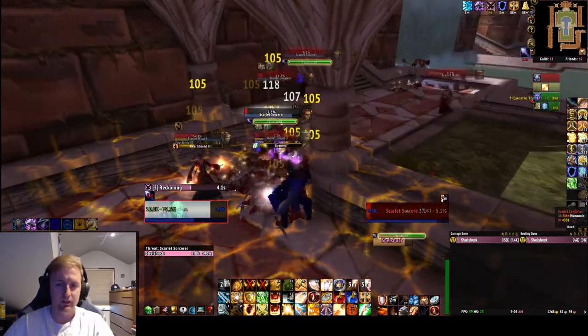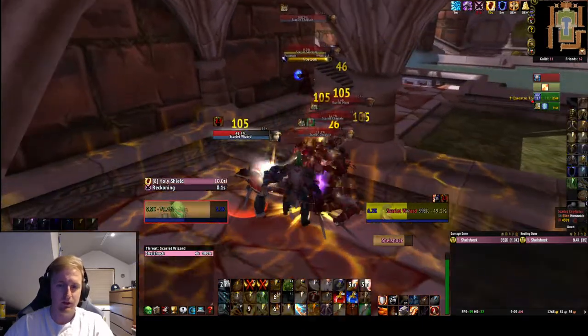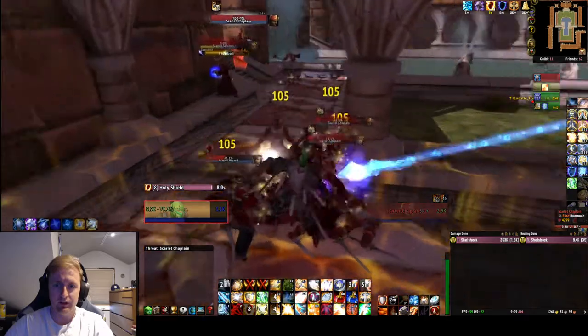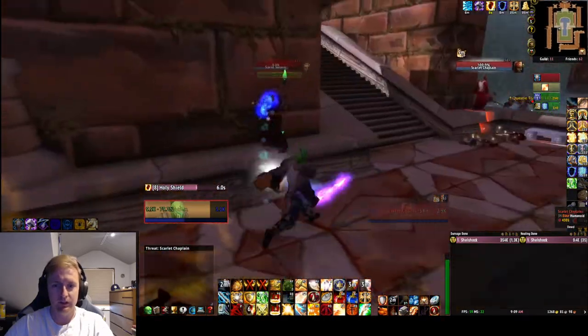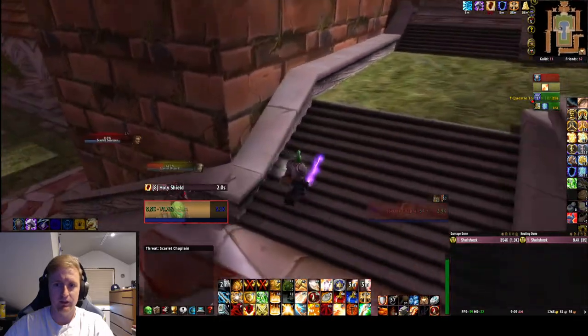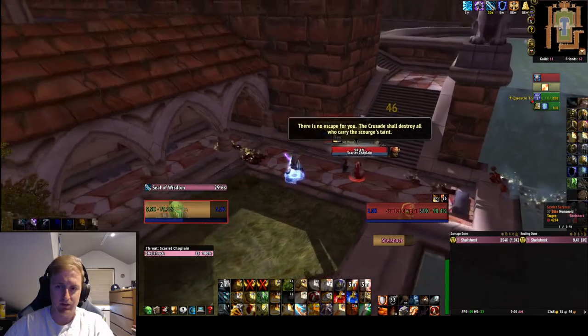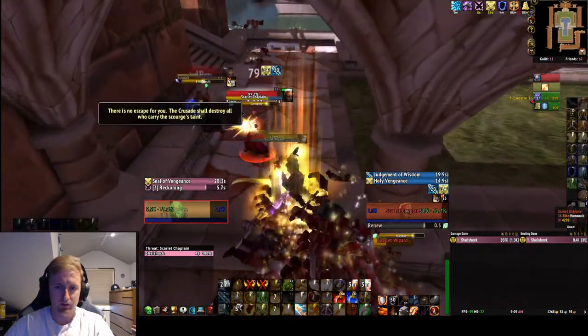If you kill the boss down here, it won't aggro the other boss to come down. But if you did want to kill the other boss and wanted her to get aggroed down to you, you can just kill the first boss up and around the corner, right up here. I just go around the pillar down here so I don't have to deal with the boss when I'm doing boosts.